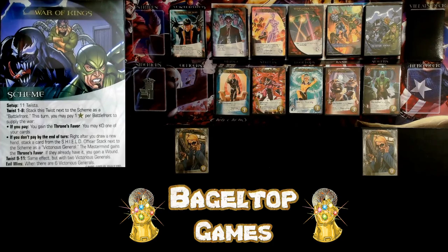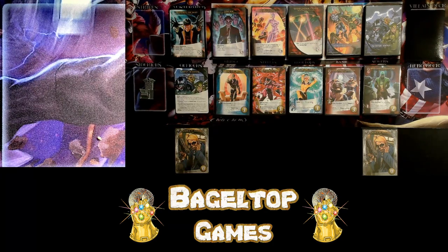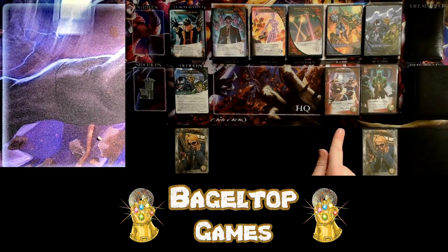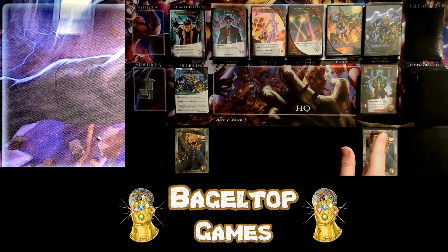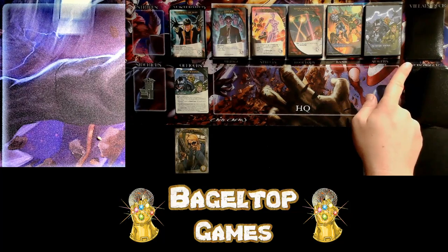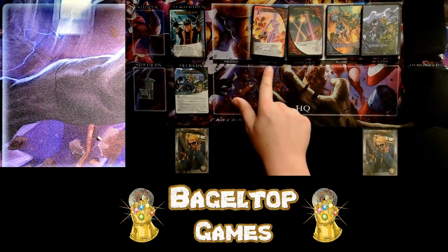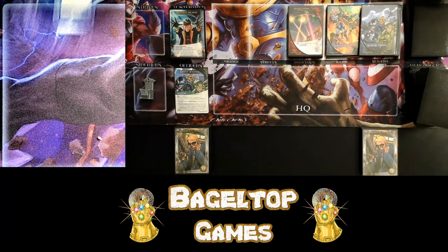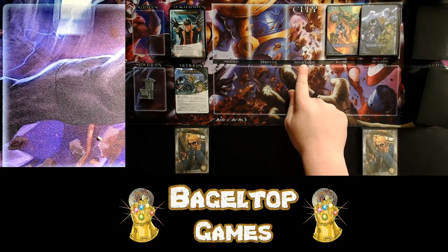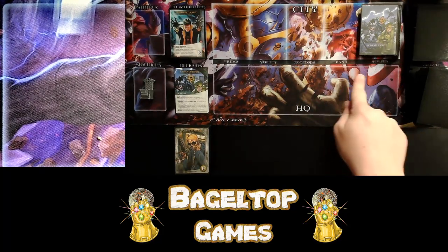We'll get into more detail when the scheme twists occur. Let's go ahead and put our deck together. Because this is a small box expansion, we will be using every single hero in the expansion for this game, starting with Black Bolt, Medusa, the Elemental Crystal, Gorgon featuring Lockjaw, and finally Karnak. Now let's take a look at our villain deck. I've already got the two bystanders, so let's add Inhuman Rebellion and the Shi'ar Imperial Elite. And of course we add our five Master Strikes and eleven scheme twists.